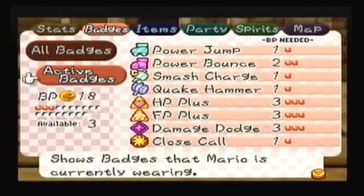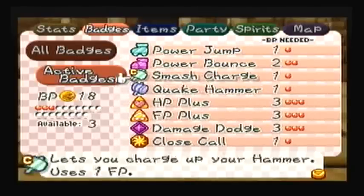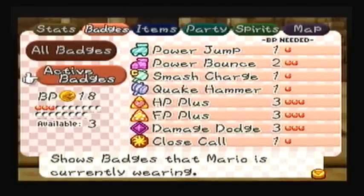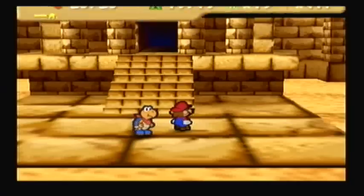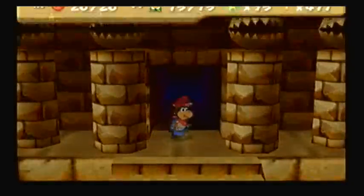Alright, this is my active badge setup right now. I took off D-Down Pound, and I believe I took off Speedy Spin too, so this is the setup I got. I have three badge points available for whatever I decide to use next. Finally, let's go to Dry Dry Ruins.